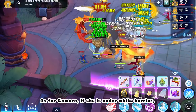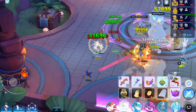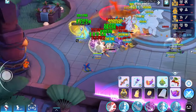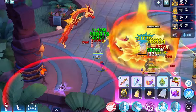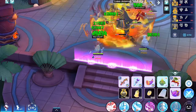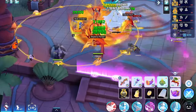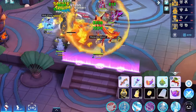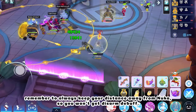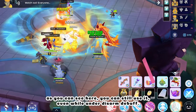As for Camora, if she's under a white barrier, you can use Manipulate Nature or Sudden Farewell because it's ghost element. Remember to always keep your distance away from Nuka so you won't get the Disarm debuff. In case of Disarm, you can still use Sudden Farewell to deal damage — as you can see, you can still use it even under the Disarm debuff.